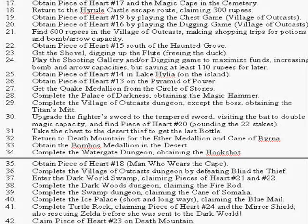We'll get a lot of items here: Piece of Heart number 17 in the cemetery, and the Magic Cape while we're over there. Since we're in the cemetery, we'll also return to the Hyrule Castle Escape Route, accessing that one room we couldn't before and claiming the 300 rupees inside. While we're getting rupees, we can use them to play the chest game and get the piece of heart there, as well as the digging game — hopefully it won't take too many attempts.